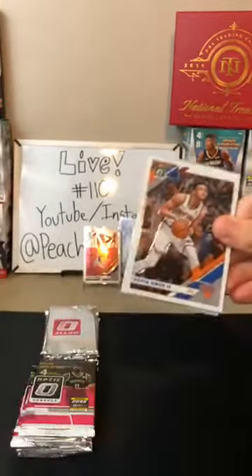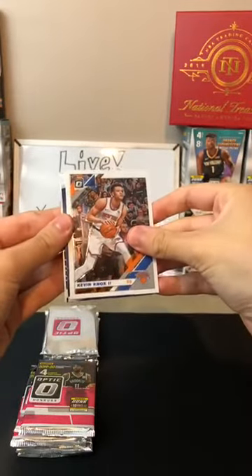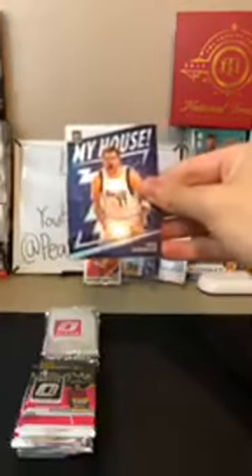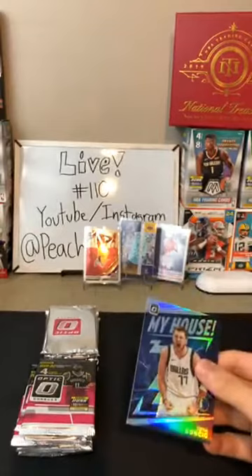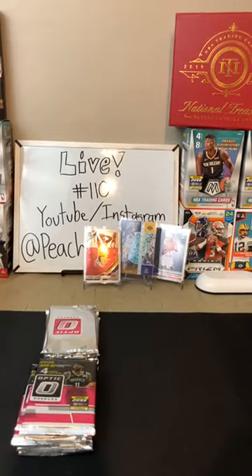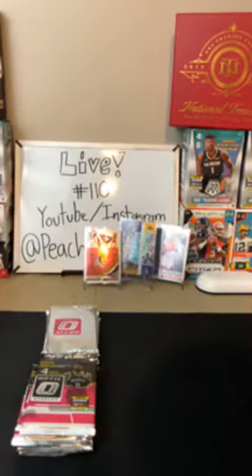We just need four Morants, four Zions, four RJ Barretts, four Kobes. Kevin Knox II for the Knicks. Oh, hollow Luka My House — very nice! There you go, Mavericks. Nice hit for the Mavericks, a very nice card. Then we got a John Stockton — old school — and a Justin Robinson for the Wizards. That's a really nice Luka hollow, second year. Next to LeBron — those are two greats right there. Even though Luka's only in his second year, I would say he's already great.